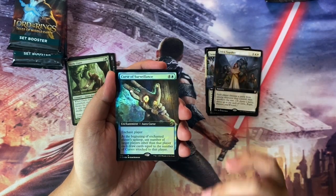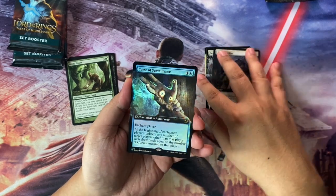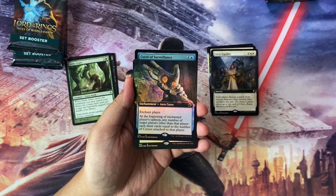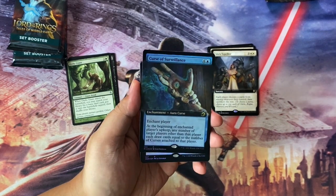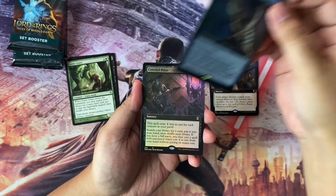Good one-sided board wipe. So this is just for upgrades of my existing deck. We have a Foil Borderless Curse of Surveillance — very nice looking card. And by the way, I do have a deck with Lind, the one that does the Curse Commander, so just going to be upgrading some of the cards over there.